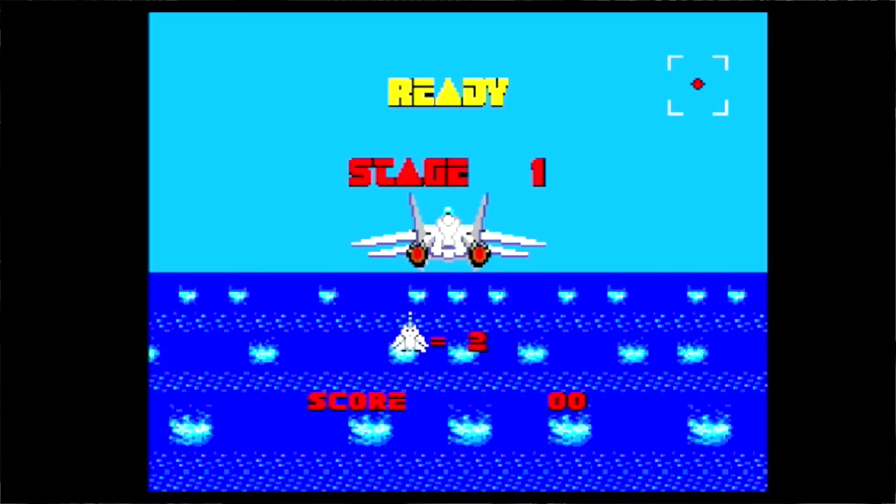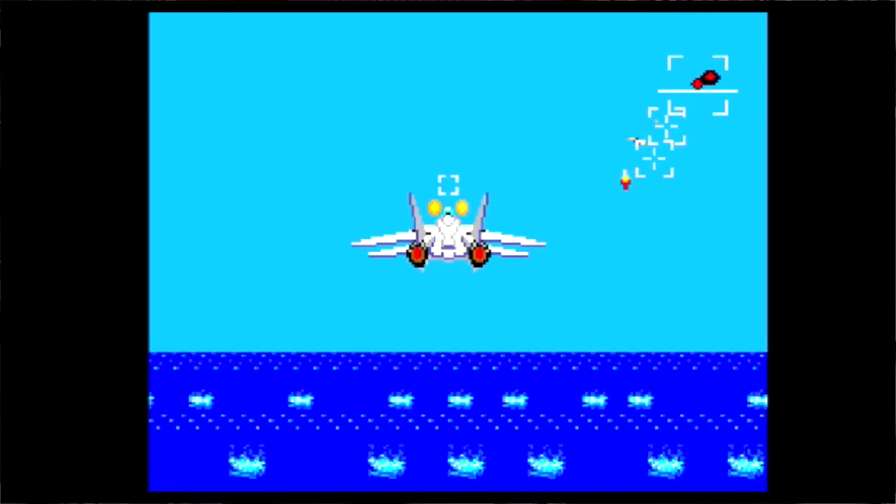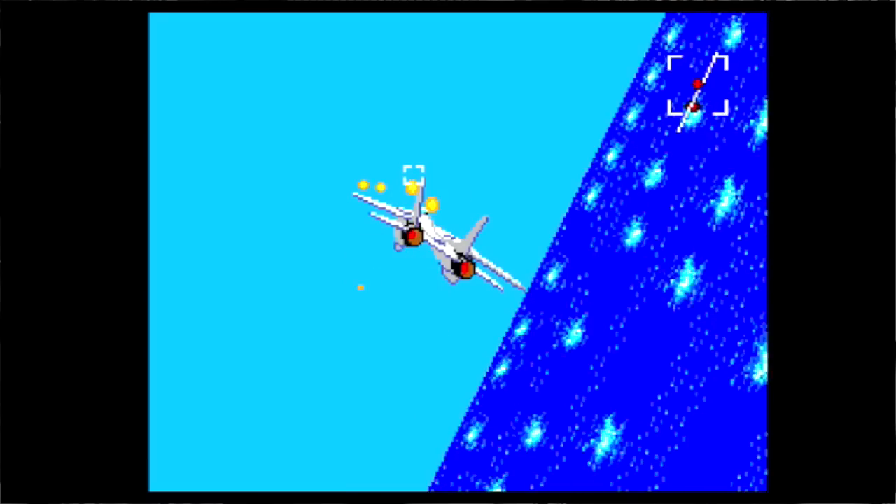So basically, down is up. The way this game works — you have a limited gun and a limited missile. So the goal is just not to get hit.